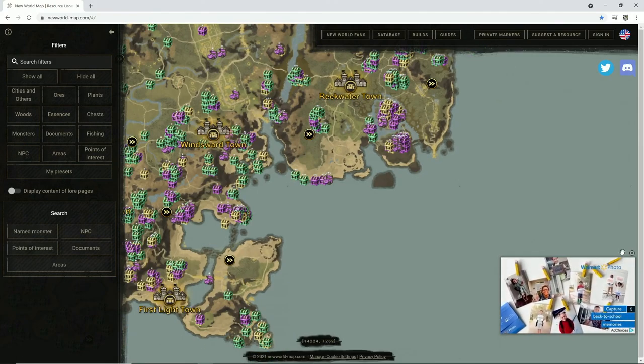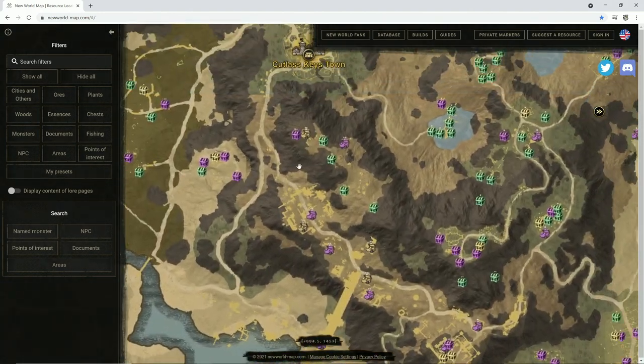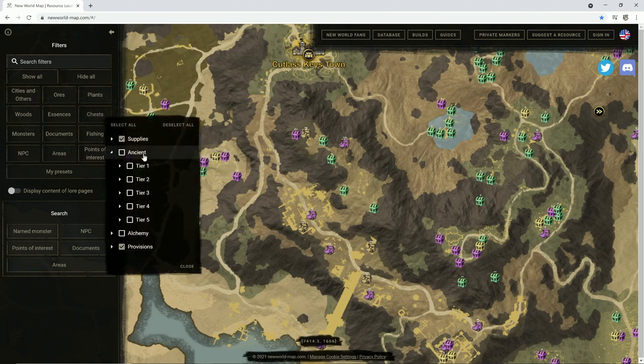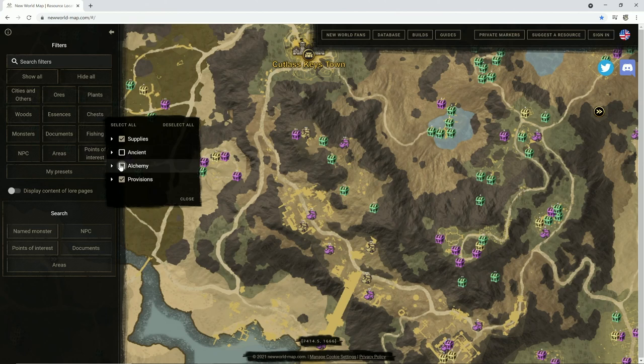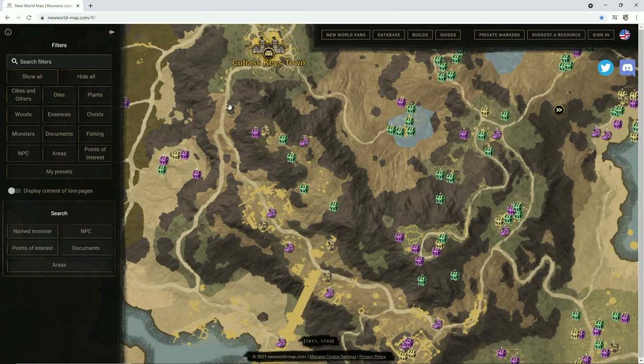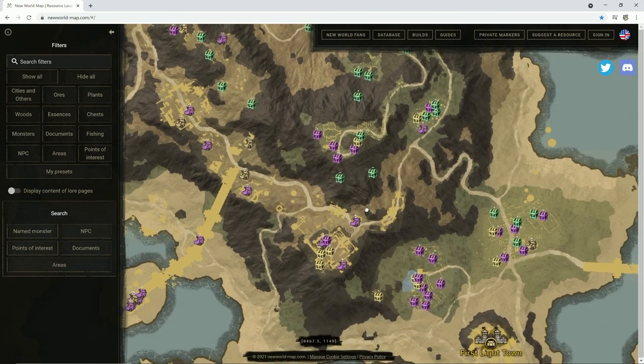Let's pull up the map over on New World Fans - it's a great resource whether you're grabbing iron or anything else. We're over here in Cutlass Keys. For chests I've selected supplies and provisions - there are also ancient chests and alchemy chests but those aren't the goal. The focus is provisions and supply crates. You start in Cutlass Keys, come down the road, hitting provisions crates and provision stockpiles. I'm going to attempt to show you almost every single one of them.